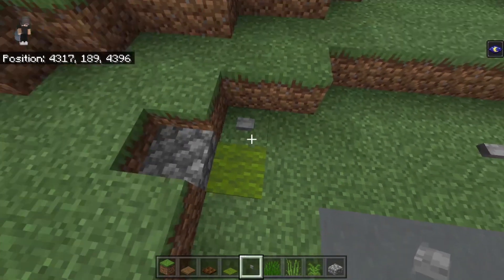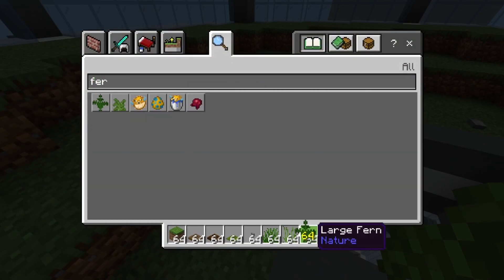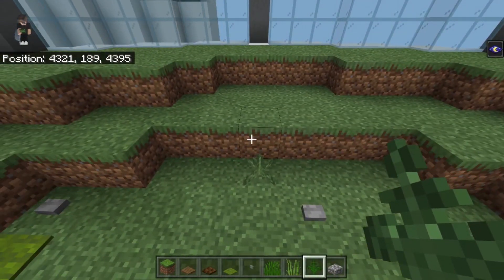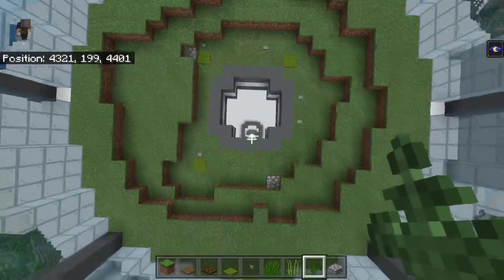That's everything for the first bit other than one small fern. Get just a regular fern and place it forward and diagonal from this button — in the middle of this bit, on the third block of the sixth section. That's what you should have. Have a look and add anything you've forgotten.